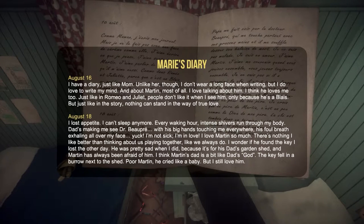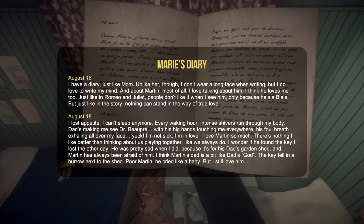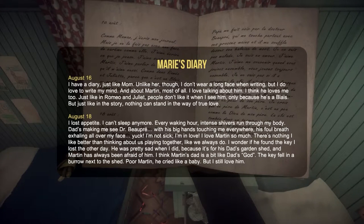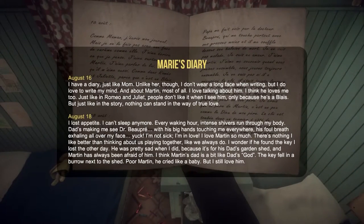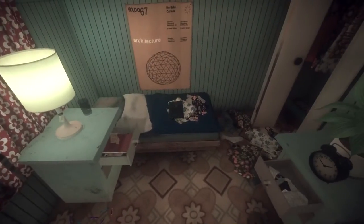Except irony and death. August 18th — she lost her appetite, can't sleep, every waking hour intense shivers run through her body. Dad's making her see Dr. Beaupre with his big hands and foul breath — she insists she's not sick, she's in love. She wonders if Martin found the key she lost — it was for his dad's garden shed and Martin has always been afraid of him. The key fell in a burrow next to the shed. I'm going to figure out how to fish that out — maybe a magnet, or something with thread — probably a sewing kit.